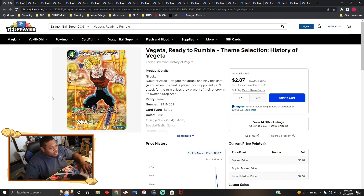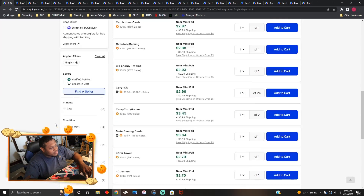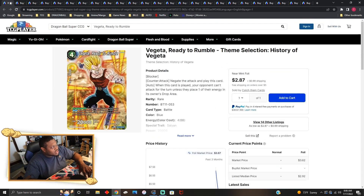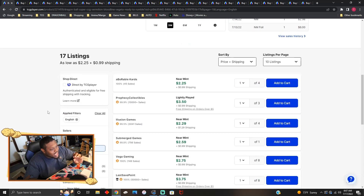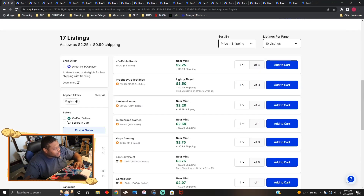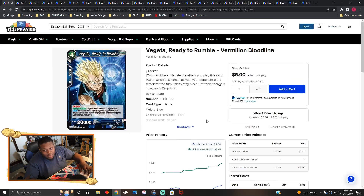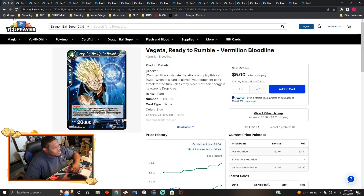Vegeta Ready to Rumble is about three dollars each — it's a great reprint. I just found out while doing research that the original copies are two dollars twenty-five cents near mint, but the foil ones are five to six bucks each. I had no idea — it's just a rare from BT11. We don't see too much play of Ready to Rumble outside of Baby, so that was a surprise.